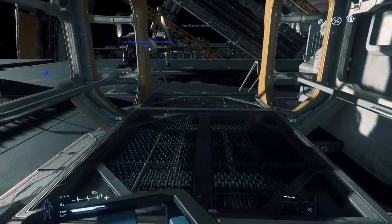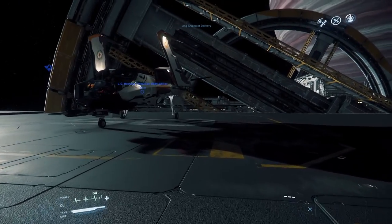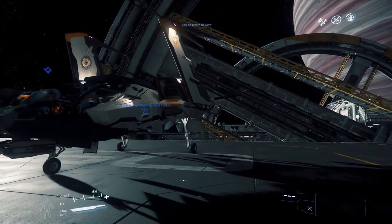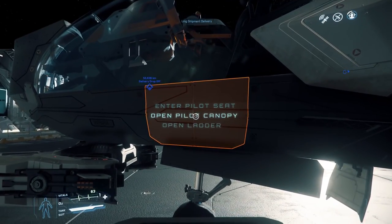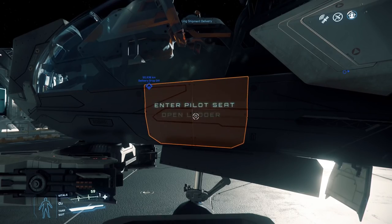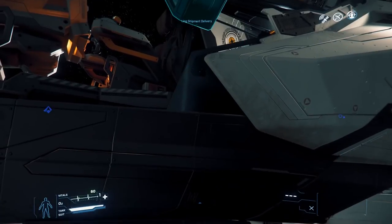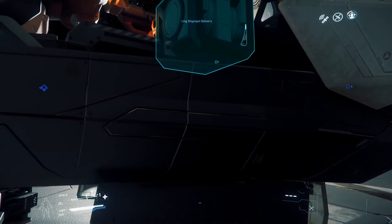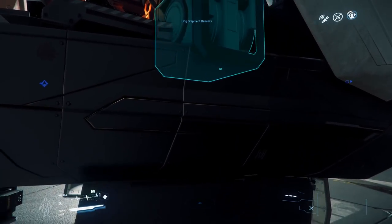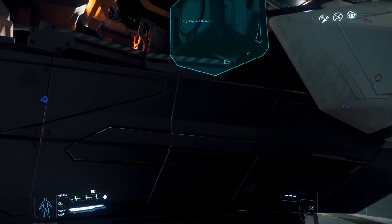The problem with the Mustang Alpha is it just can't do some of the basic starter missions like a courier mission. Here you see I'm walking up to the ship and I did actually manage to get the cargo into the ship. I opened the canopy, used the place function, and jiggered around with it a little bit. You can see I finally ended up getting it in fine — it was kind of wonky but watch for a second.